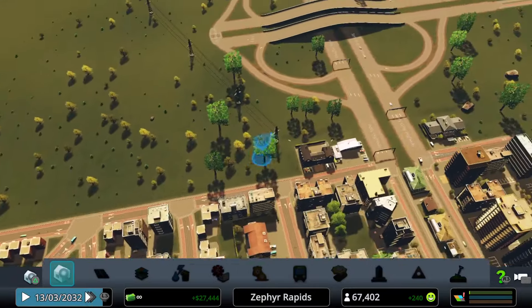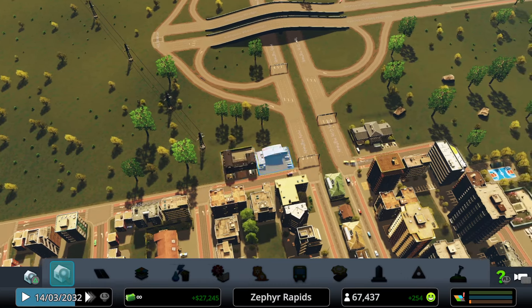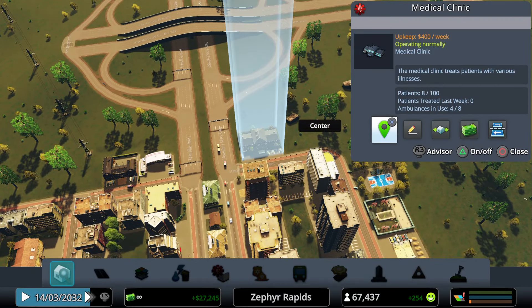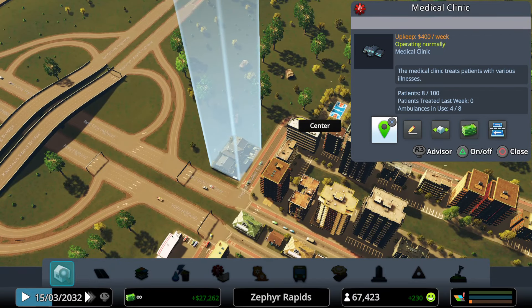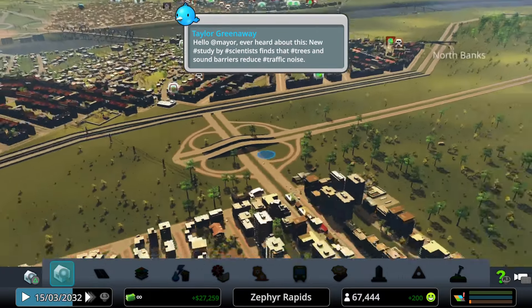A quick look at the police station shows nine out of ten squad cars on patrol and five criminals occupying the 20 possible holding cells. The local medical clinic has four out of eight ambulances dispatched right now and eight patients out of a possible 100 capacity being taken care of.